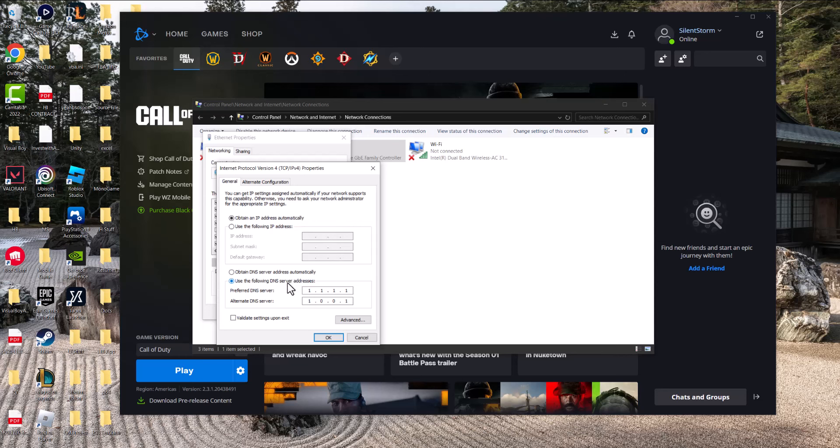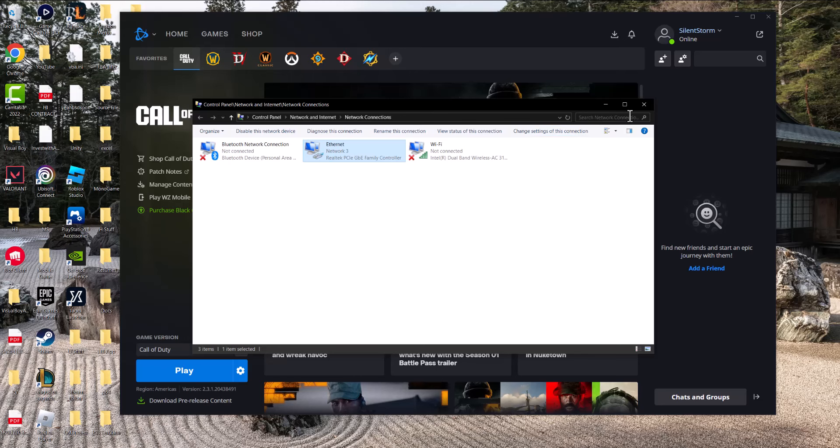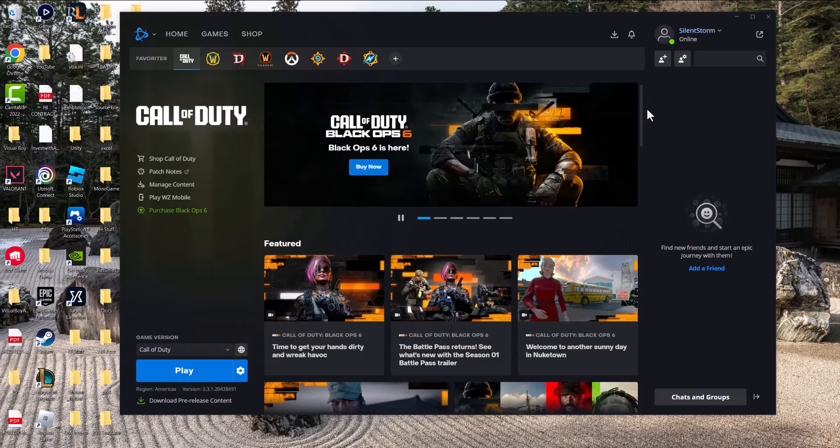Change from automatic to 'Use the following DNS server addresses' and change it to 1.1.1.1, with the alternate set to 1.0.0.1. Press okay, press okay again, let it run its course, and then try launching Battle.net to see if this fixes the issue.